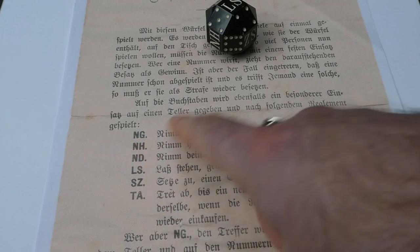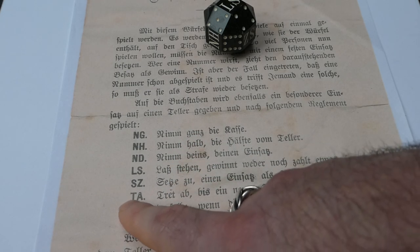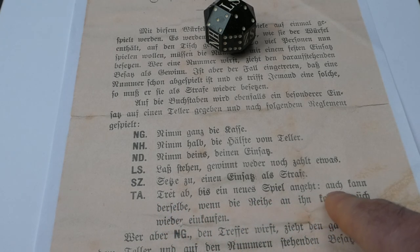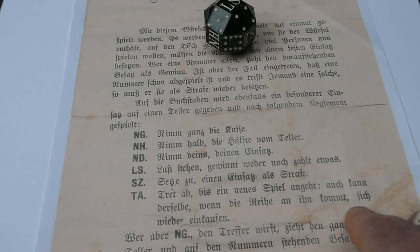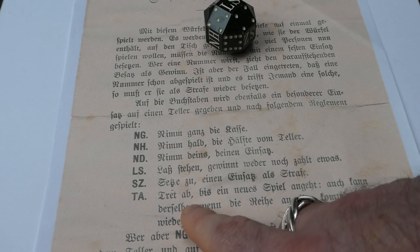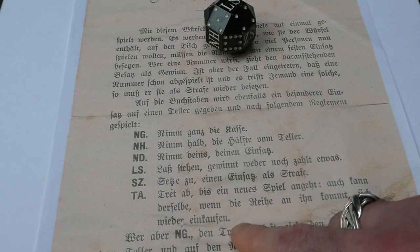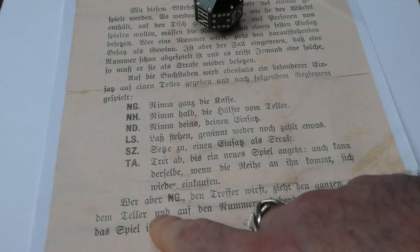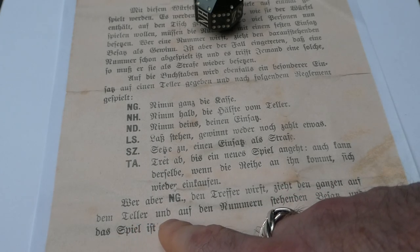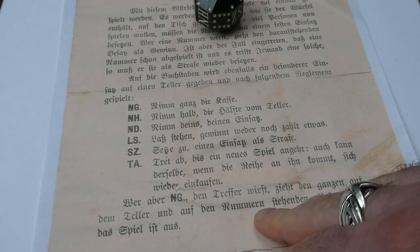Some of these have alternatives — sometimes NG is instead NA, neem alles, and sometimes TA is TH, treed her. So if you lose the game by throwing TA, once it's your turn again you can buy yourself back into the game. And here it says: Wer aber NG den Treffer wirft, zieht den Ganzen auf dem Teller und auf dem Nummern stehenden Besatz und das Spiel ist aus — so if you throw NG, you get all the cash and the game is ended.